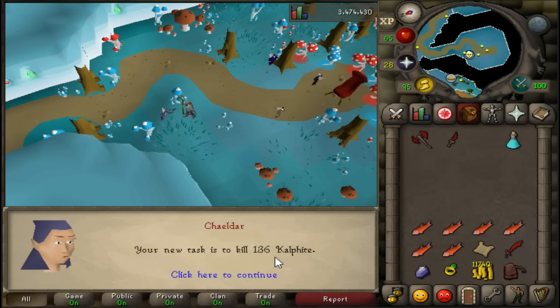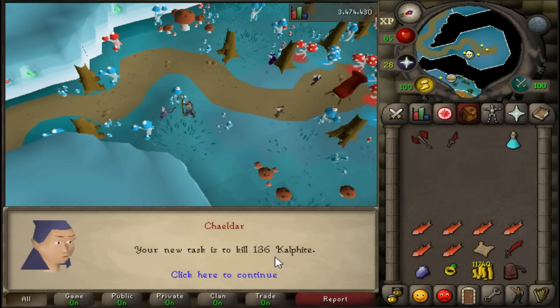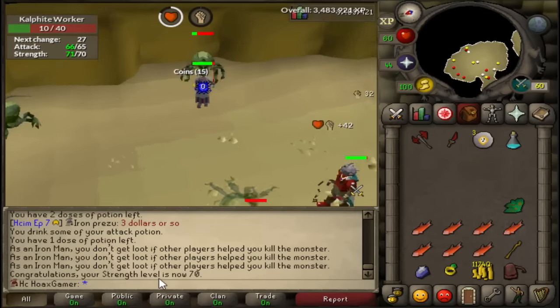There are two things I can do: go kill the big ones for better drops since they drop rune items, runes, herbs and all that stuff, but I will be killing the small ones because it speeds up the task which means I'll get points faster. I'm really just trying to grind out points so I can unlock that slayer helmet. I also want to unlock broad bolts and slayer rings in the future. I'm going to be killing these cave bugs in the Stronghold Slayer Cave.